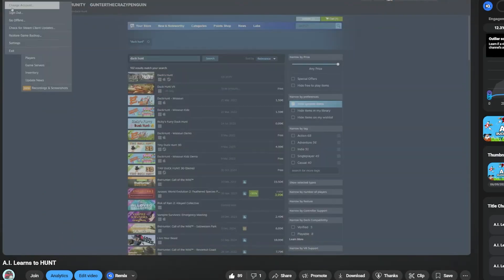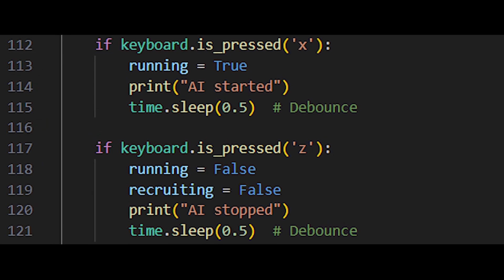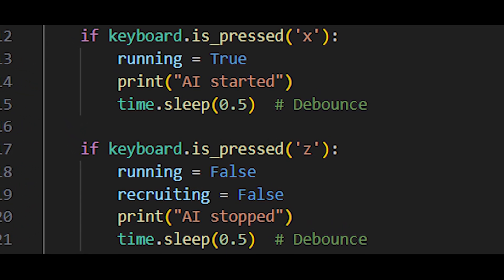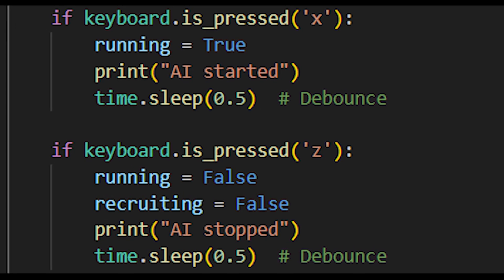Considering my previous experience with granting AI control over my mouse — it closed the game, I couldn't exit the Steam window, the mouse wasn't listening, and somehow it opened the task manager — I had to shut it down from the power button. This time I've actually implemented a failsafe from the get-go, so if the AI goes rogue again, I can pull the plug by simply pressing a key on the keyboard.